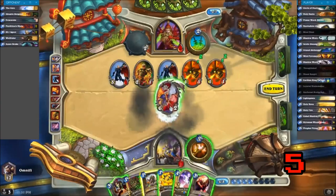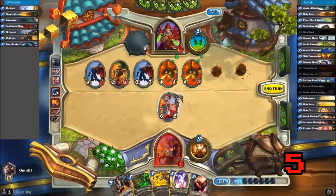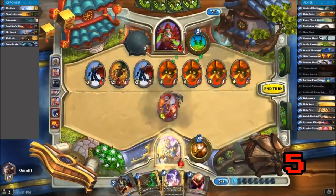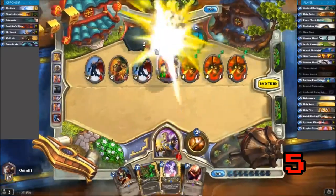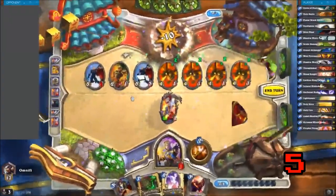A Leroy Jenkins, a Cold Blood, and a Shadowstep. He starts by dropping Leroy, charges in for 6, Shadowsteps Leroy back to his hand, drops him again, Cold Bloods him up, throws in a Holy Smite to add insult to irony, and charges in with the Cold Blooded Leroy for a very roguish kill.